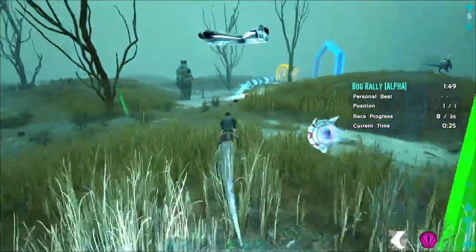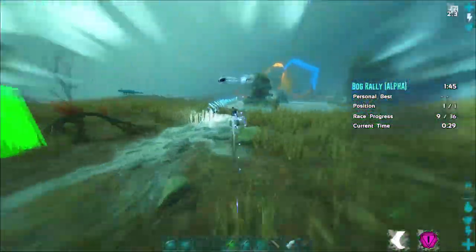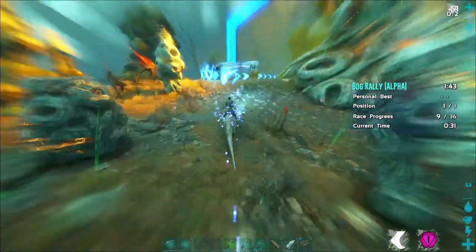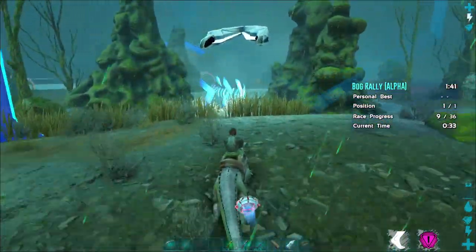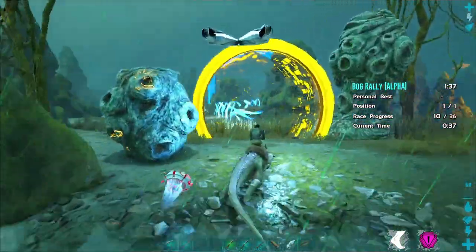You will see golden rings occasionally and you'll definitely want to go through them because they provide a remarkable speed boost. Do try to align yourself so that you're pointing in the direction you want to go before you enter the booster.